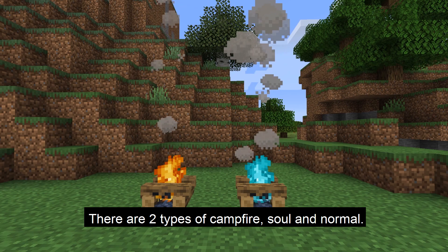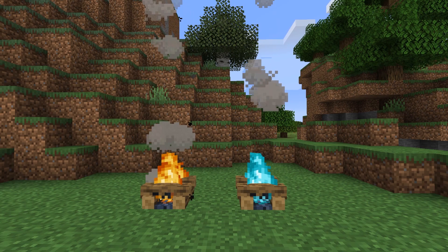The first thing about the campfire: there are two different types of campfire. One is the normal campfire, and the other is the soul campfire that was added in Minecraft 1.16.